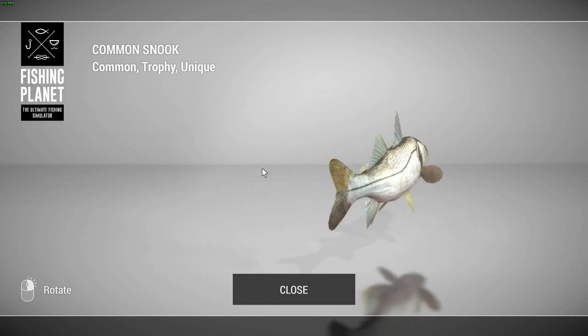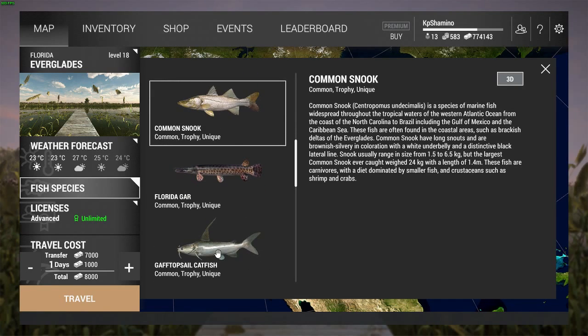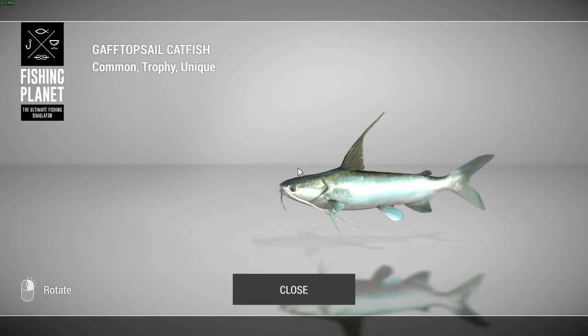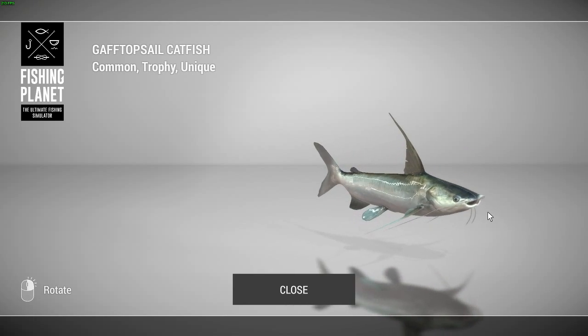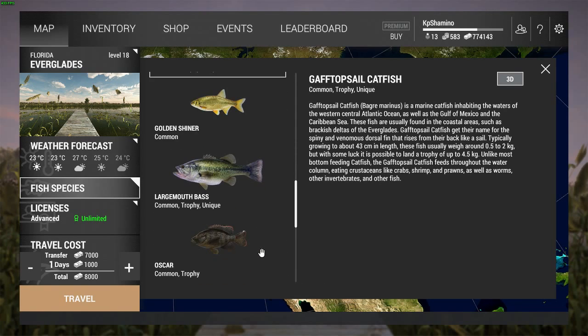Let's have a look at the other one — this is the gaff top sail catfish. It's a little bit smaller; it only goes to four and a half kilograms for a common one. I think unique is going to be seven to eight kilograms, a little bit like the channel catfish. But it looks very cool — for a catfish, normally they are as ugly as my mother-in-law, but this one looks really cool with his fin here.